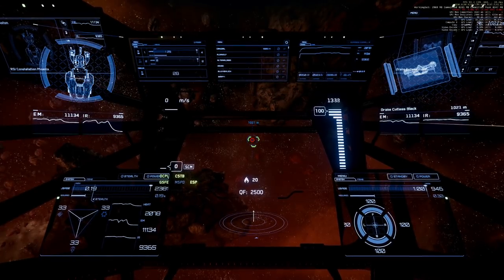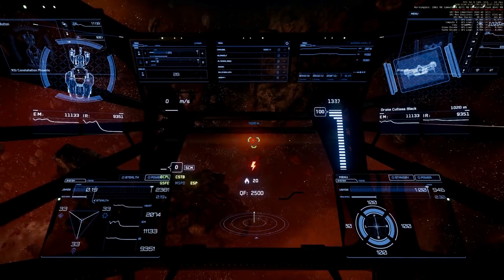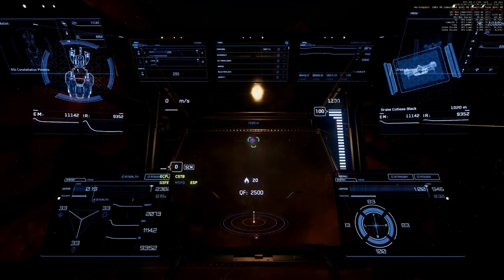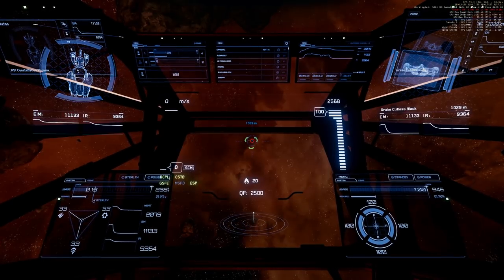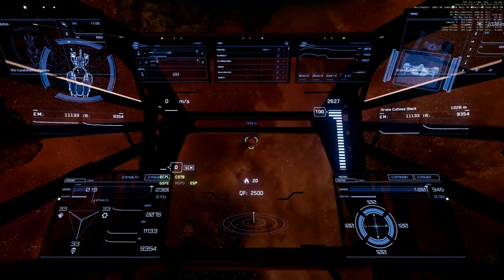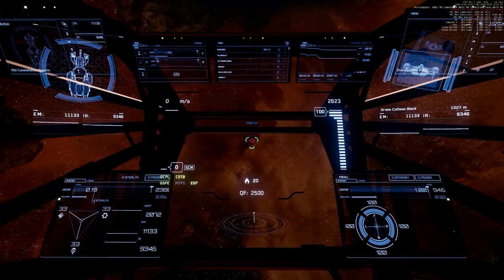We've reached size 4 missiles. Shooting one size 4 missile — looks like 69 or 68% front side, stern at maximum. Now shooting four size 4 missiles. Four size 4 missiles are a kill in 3.3.x for the Aquila and the Andromeda — let's see how the Phoenix does.